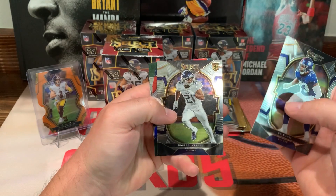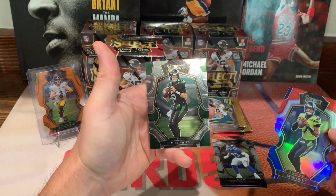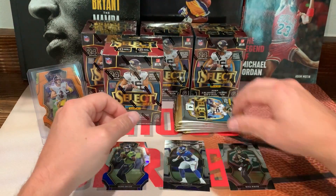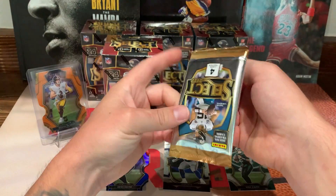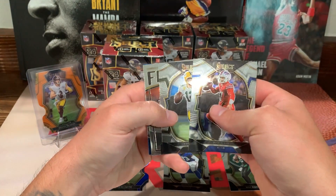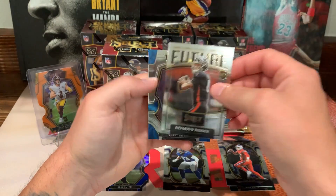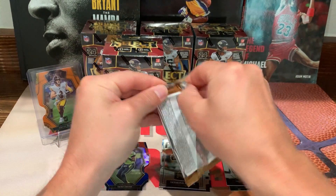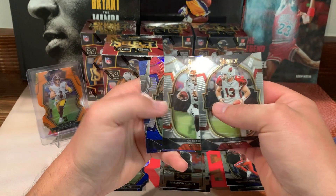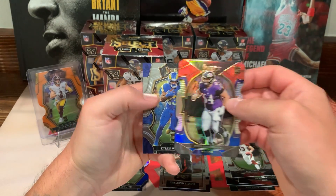Alright, first pack. We got Evan Neal, Roger McCreary. Our first die cut is Geno Smith and Mike White — he's in this set. I'm going to set my die cuts right there. Mike White — wow. We got Josh Allen, Aaron Rodgers. We got a Select Futures Desmond Ritter and a Kirby Joseph on the back. Next pack: Kurt Warner, Joey B, Tyler Linderbaum on the die cut, and a Kyron Williams on the back.